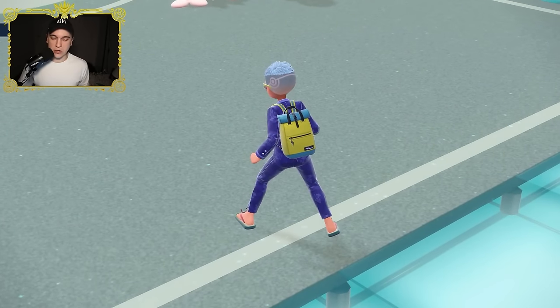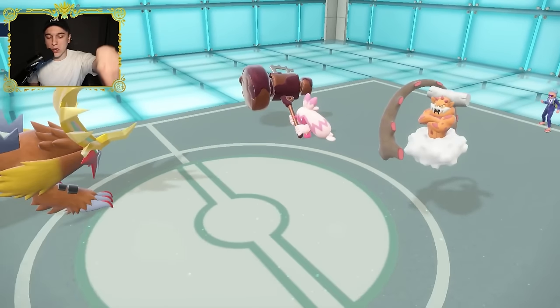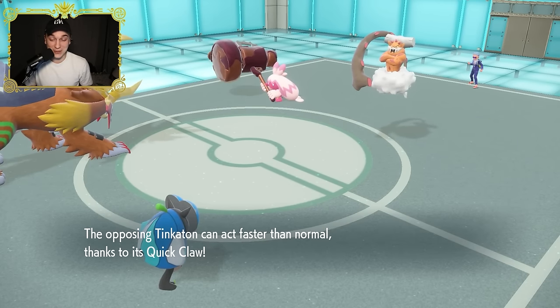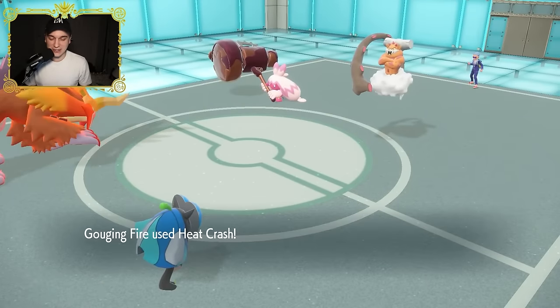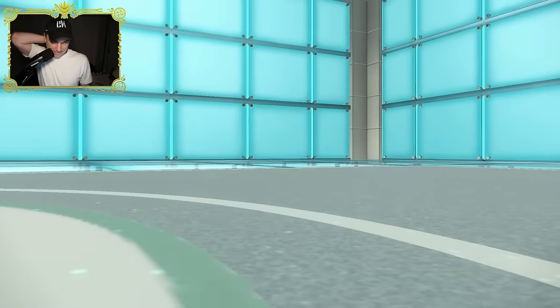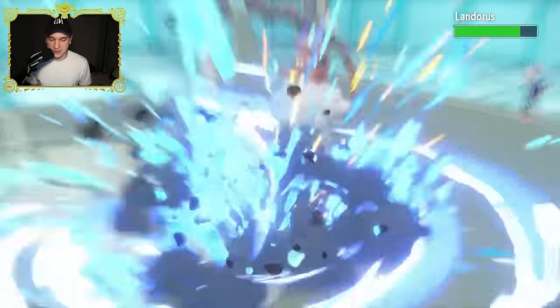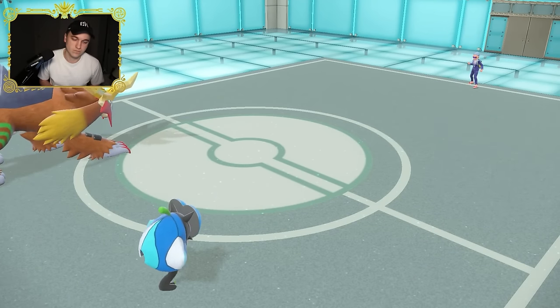Heat Crash the Tinkaton — Gouging Fire is the fastest thing on the field right now. Ivy Cudgel the Lando. We might just win. I probably should have Tera Water'd the Ogre Pond to cover for a potential Sludge Bomb. They get the Quick Claw activating again — they're gonna hit Stone Edge this time, but still can't catch Gouging Fire out. Tinkaton is going to get smacked. The Ogre Pond — not even a speedy one — is gonna outspeed their Lando and at plus one they're gone.